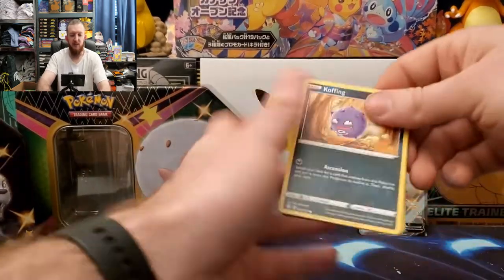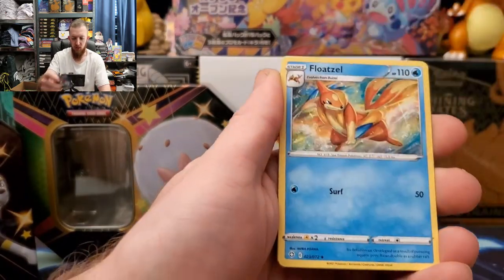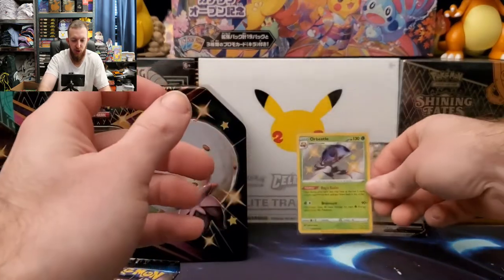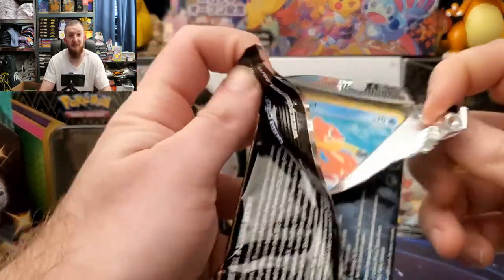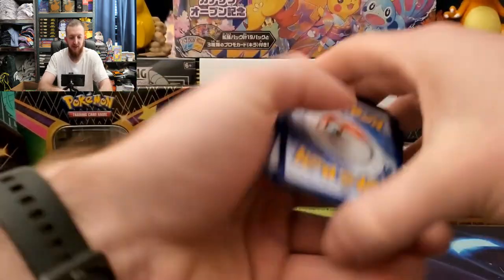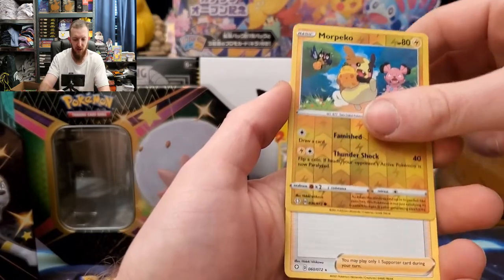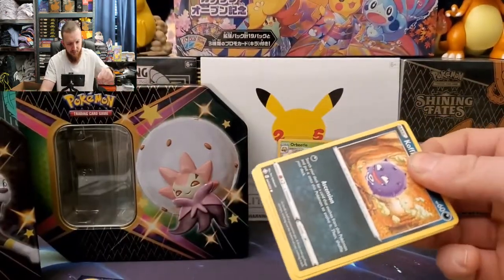Let's see what Shining Fates has in store — Crofagunk, Morpeko, Horsea, Spinarak, Rollet, energy, Team Yell Towel, Luxio, Floatzel. There we go — shiny Orbeetle in the first pack, and Manaphy for the rare. Not a double pull, but a pull — shiny Orbeetle, very nice! There are a lot of shinies to catch in Shining Fates, so every shiny helps. Blipbug, Yamask, Trapinch, Nickit, Gossifleur, Rusted Sword, Rotom, Eldegoss reverse, Morpeko, and Professor's Research.